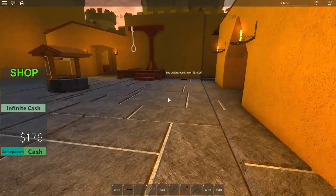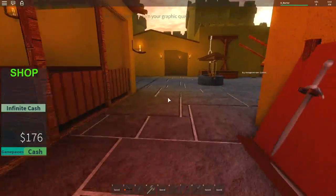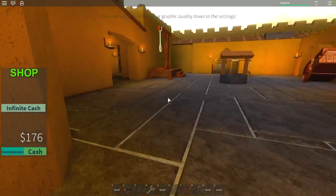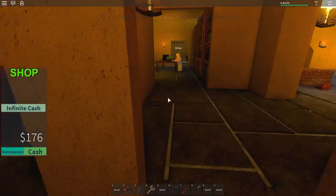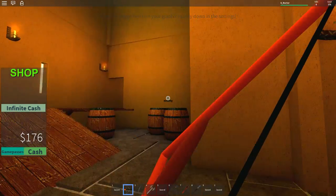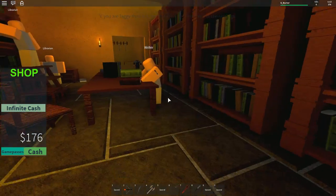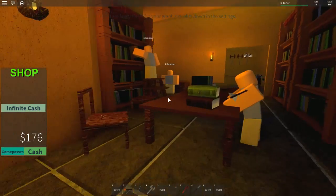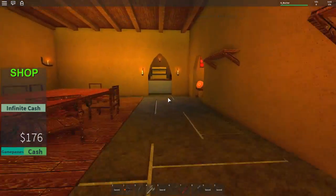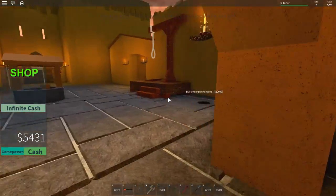We need 5k for the second floor and 10k for the underground room. I reckon there's going to be tons of stuff in the underground room to buy. Nothing in the forge area, nothing to do outside, nothing else to buy in here. So we are pretty much sorted in this area — nothing in the church, nothing in my armory. We need 10k to buy the underground room and 5k for the next floor. Let's get the floor — another floor. Let's go up here.